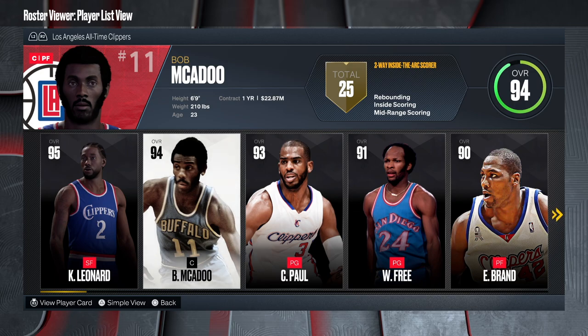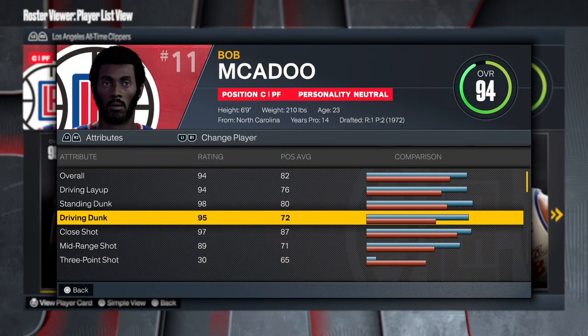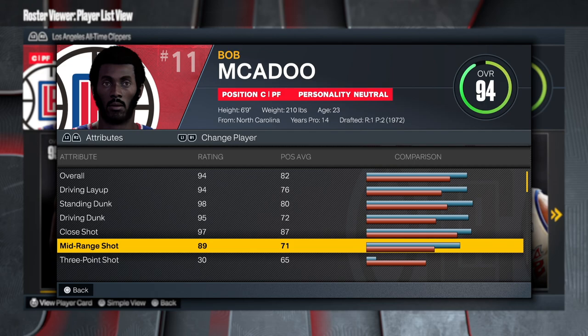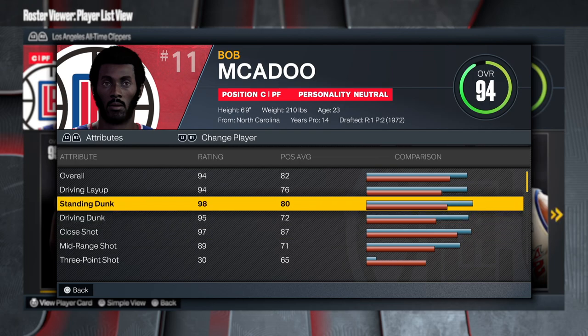Bob McAdoo — I'm gonna be honest, I knew about Bob, I've heard a lot. I didn't grow up in this era, but getting into basketball and the NBA, I learned a lot about legends that people don't really speak about. So look, Bob McAdoo — 6'9", 210 pounds, 94 overall. Even with the Moses Malone build, the attributes are ridiculous.